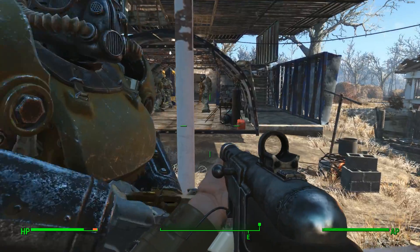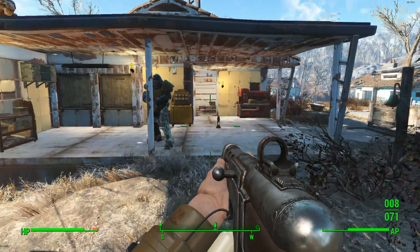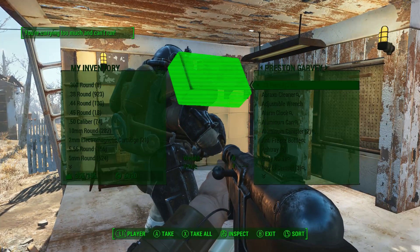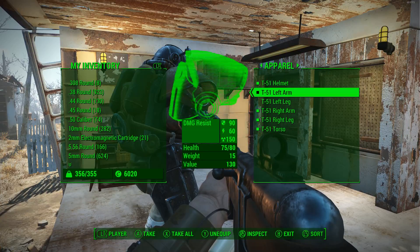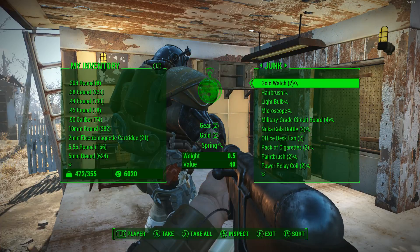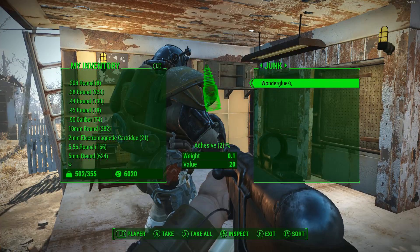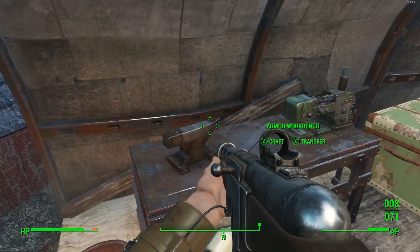Hey guys, StarkPrometheus here. We just got done with the pump station mission and Preston over here needs to give me all the stuff we looted. How are you destroying your power armor so easily, Preston? I wish there was a take-all section. I'm sure there is — you can take all on like the junk or something of that nature.